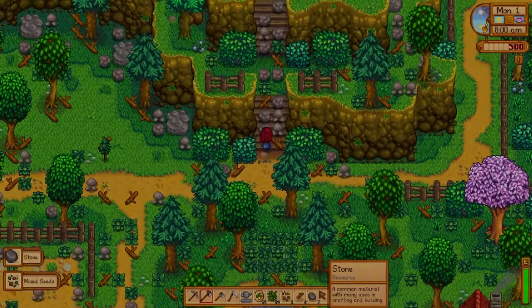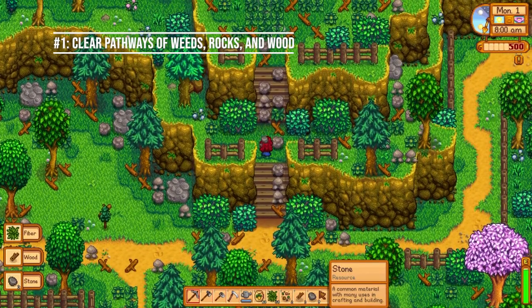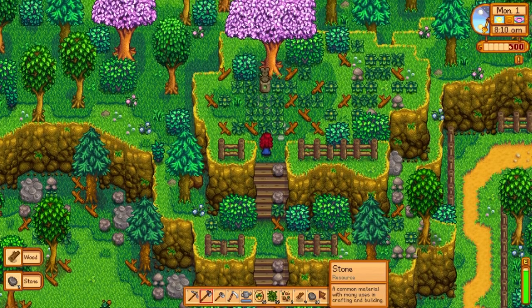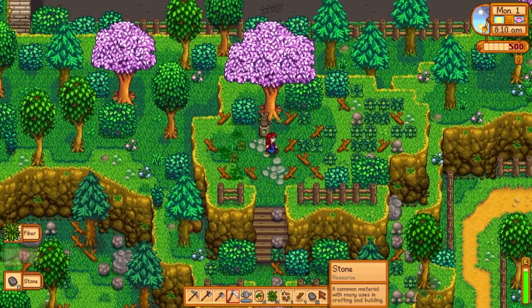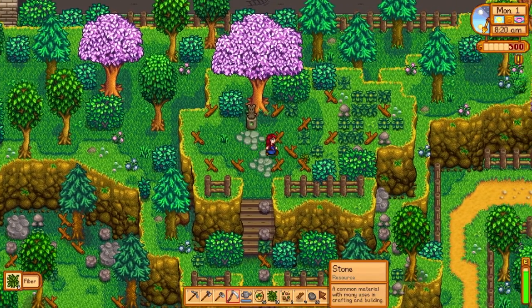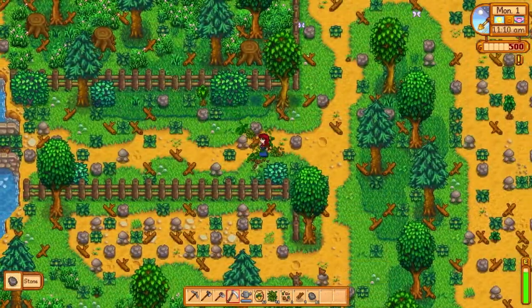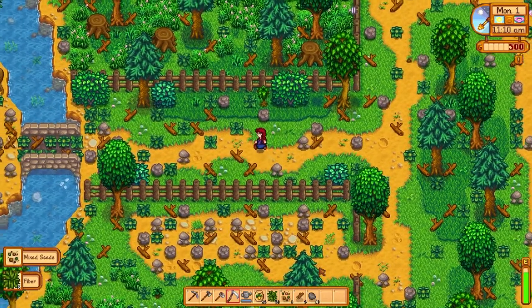One of the first things I like to do is clear my pathways to major areas of weeds, rocks, and wood. This is useful because your energy runs out very quickly early in the game, and if you're coming back from the mountains or Cindersap Forest or wherever you might be coming from, you don't want to be banging into rocks and wood with no energy.